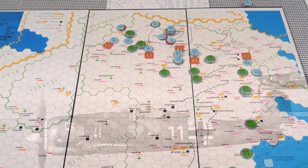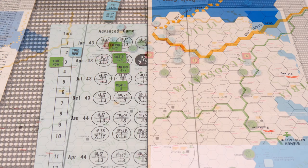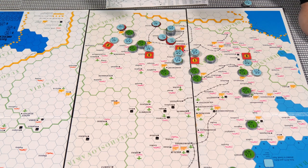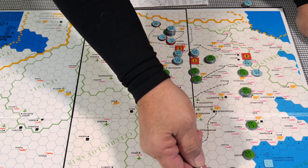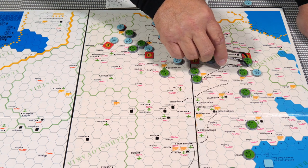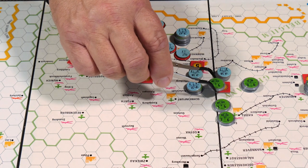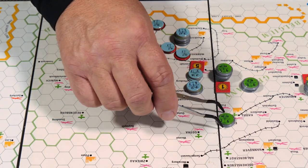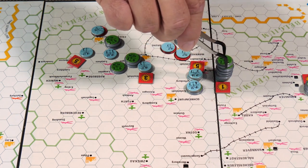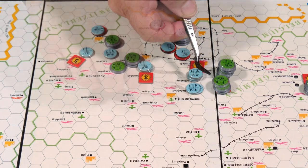On to turn three for the Germans. Moving the time marker to German turn number three. All ME-109s and FW-190s will be landing next turn, so we need to do as much as possible now. We know the Americans will come in somewhere on turn three but these aircraft can't get there in time. For this turn we should jump on this bomber group with everything we have. Six aircraft from one group plus this one will all be attacking that bomber group.